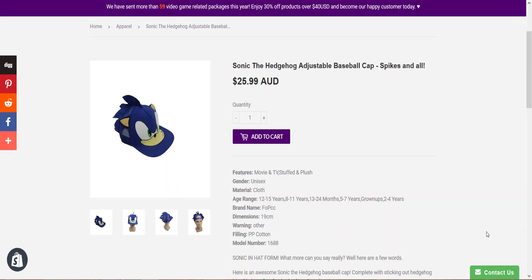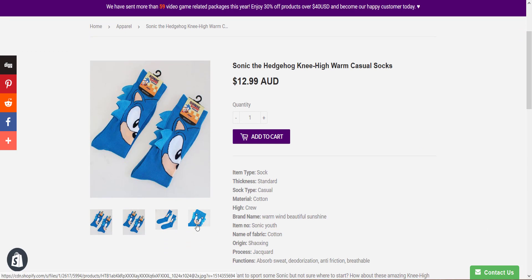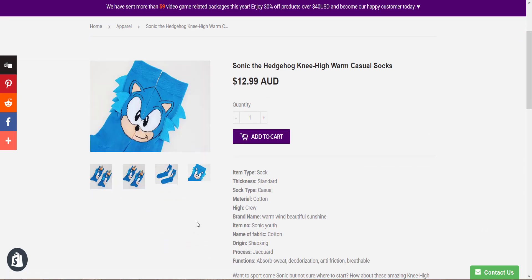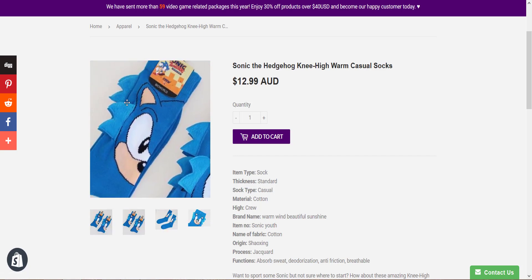Do you want to be a fashionable Sonic player? Check out Super Mayhem. We got this awesome Sonic the Hedgehog baseball cap, or maybe these socks are more your style — these knee high socks with little spikes on the side and everything. Don't forget we offer free shipping on everything, and prices are in Australian dollars, so if you're in the US it's even cheaper than the price shown.